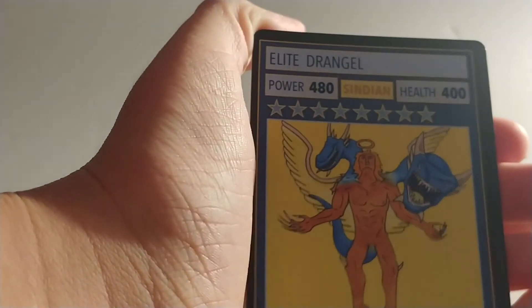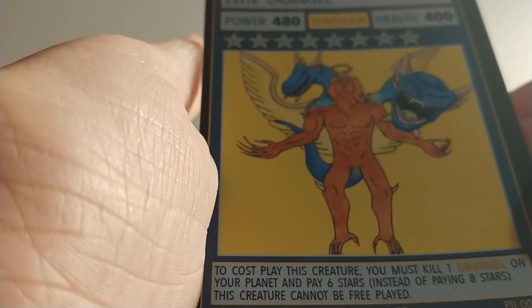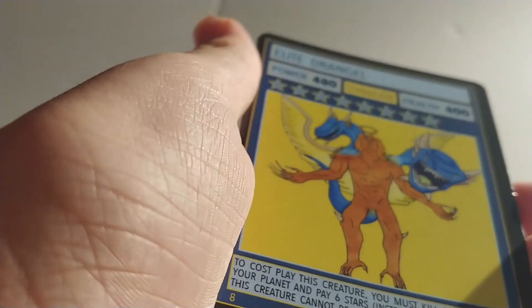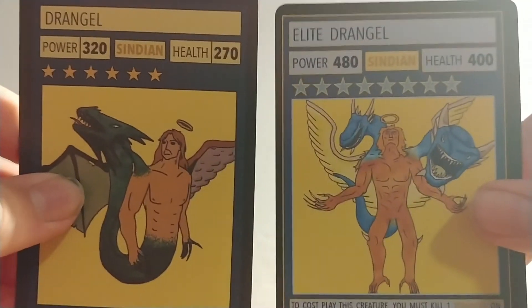Now for our final card from Syndian, we've got Elite Drangel. This card is really cool — I'm glad I have it. To cosplay this creature, you must kill one Drangel on your planet and pay six stars instead of paying eight stars. This creature cannot be free played. It only goes down two stars, but it is really rare and it happens to be the second card of set two. As you can see the stats are really good — here's Drangel and the Elite Drangel side by side.